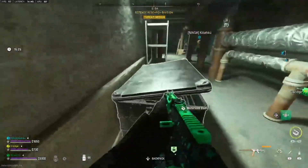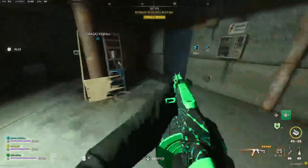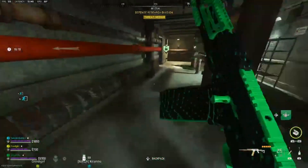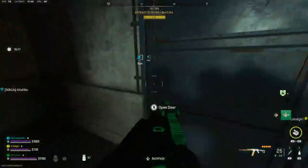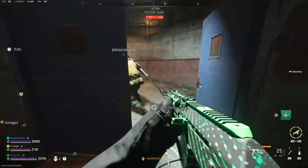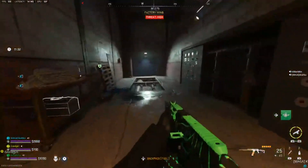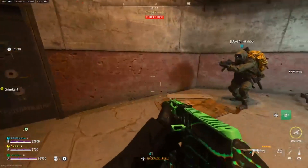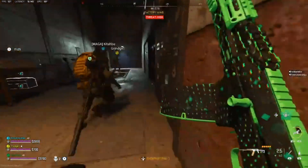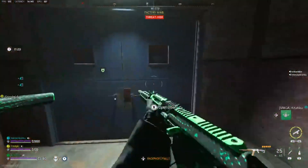Once you find these keys, you can go through the back door of the defense research division and make your way through these rooms straight towards the rhino. Once you get close to the rhino, you'll get a notification showing where he's at. This is where having multiple bomb drones will help you.